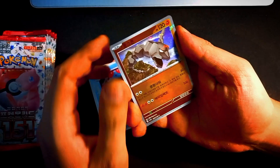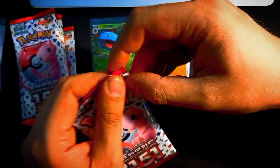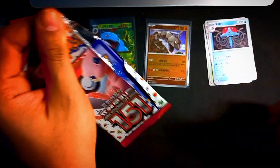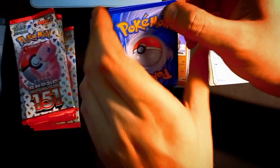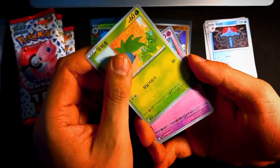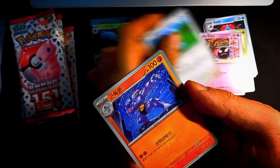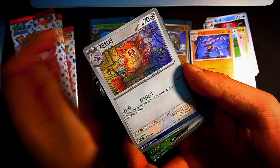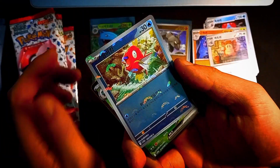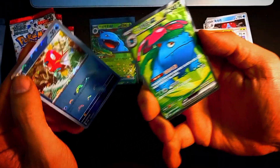I checked for an overview of the set. The Pokemon card 151 is an expansion of the Scarlet and Violet Pokemon era. The name of the set is Pokemon 151, and it focuses on the original 151 Pokemon from the Kanto region. The set is dedicated to those original 151, featuring updated artwork and card mechanics for these classic characters.